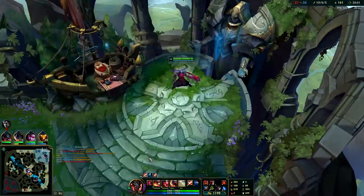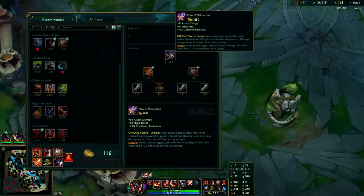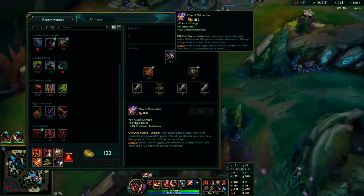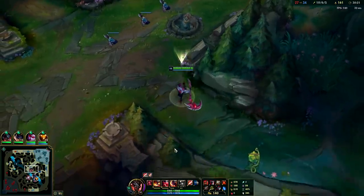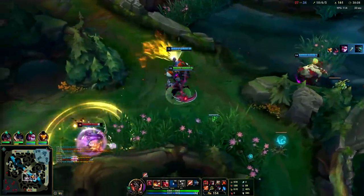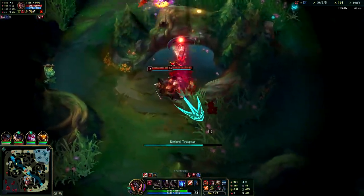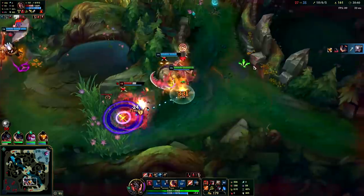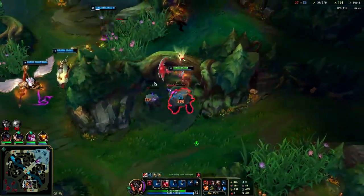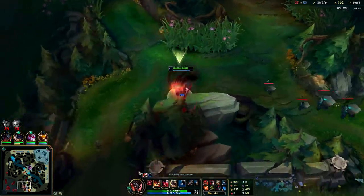I'm going to finish my Maw of Malmortius. I want the extra MR and the lifeline passive — when it triggers I get plus 20 AD, 10 spell vamp which is huge, and 10 life steal. As long as you have your ultimate on Kayn, looking for team fights is a reasonable option. I mistimed my W — I'm going to ult him to dodge his Darius Q tip, then W out. Move away from him. Whenever Kayn comes out of his ult if his W is off cooldown, he's super dangerous — you just have to let him be.